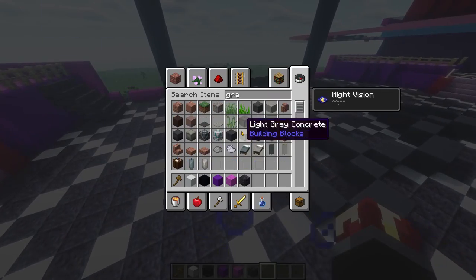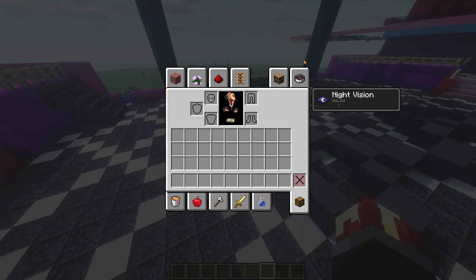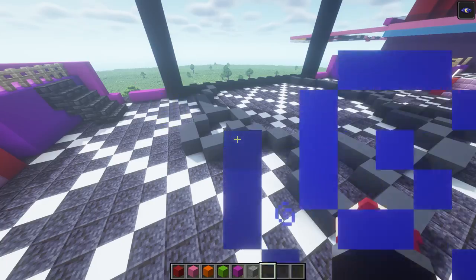Now, the stage is actually pretty simple. All we're gonna need is our red concrete, our pink concrete, our orange concrete, our lime concrete, our magenta concrete, and we are going to need polished end stone as well.